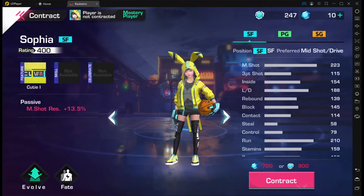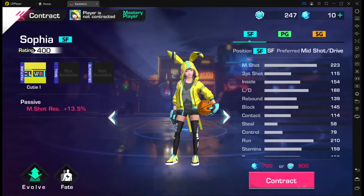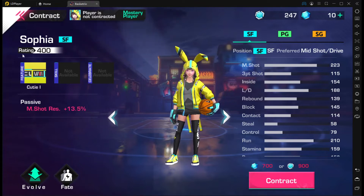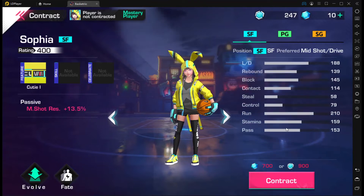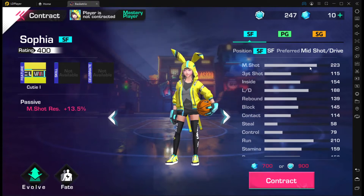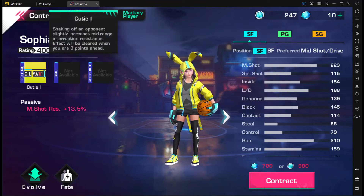Next is Sofia, another triple position character who's been through the point guard and SG videos. She's the first 400 rating character for SFs. Mid shot resistance is up by five percent — 13.5 for mid shot resistance. I'm expecting about 10.2 percent on the evolve tree, not a big difference. She's 700 diamonds, 900 contract shards. Let's get into her feature.